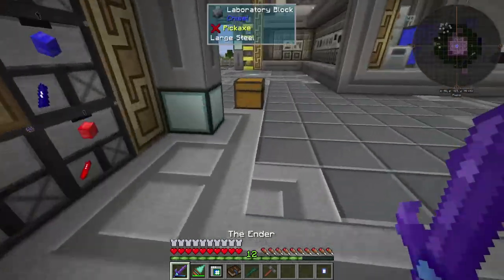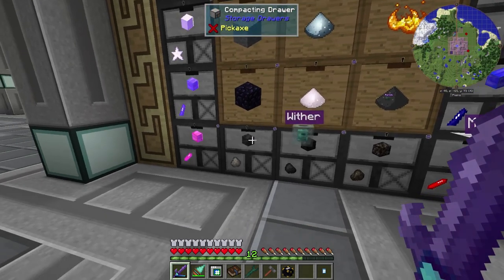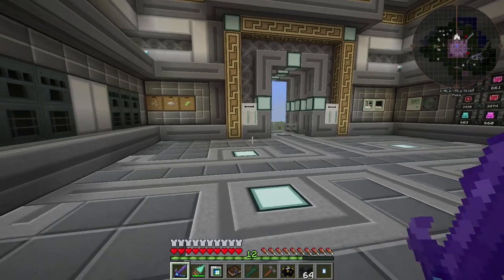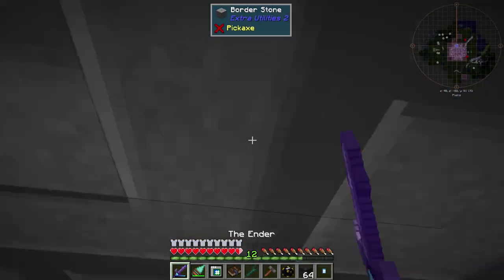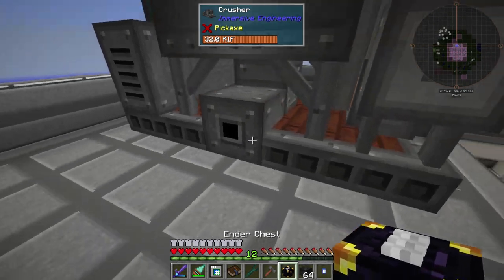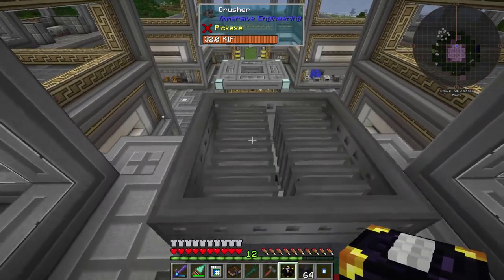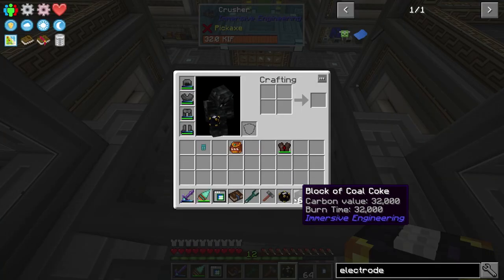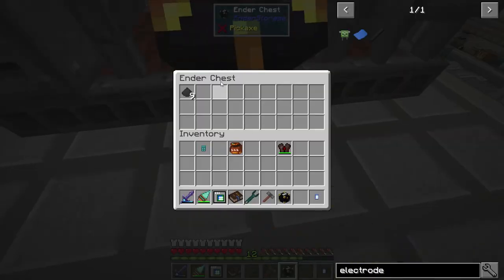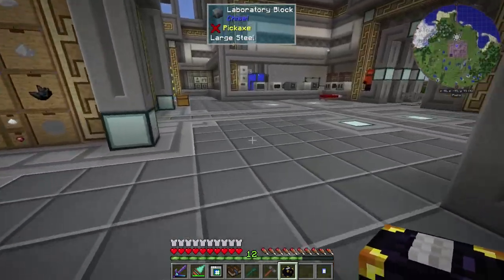I just need to get it hooked up to power. The power node is right up here on the little orange dot. Set that to out, put that there. I forgot my Ender Chest, so let me grab that, then grab a stack of coal Coke and throw the blocks in the input. It's going to start grinding and we're going to start getting Coke Dust out, just like that.